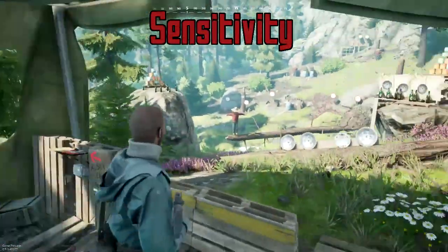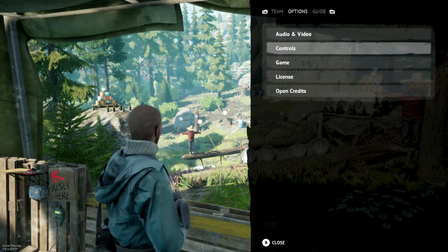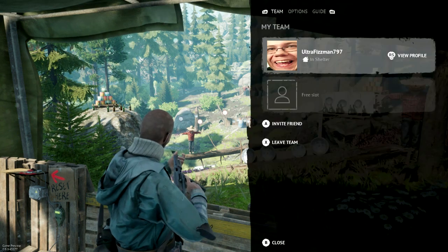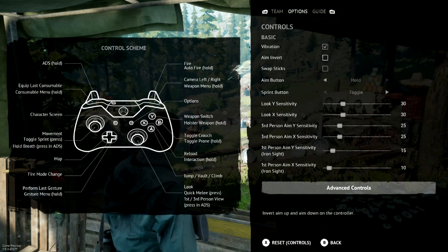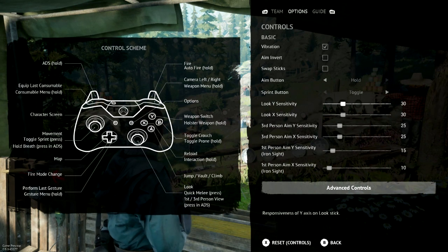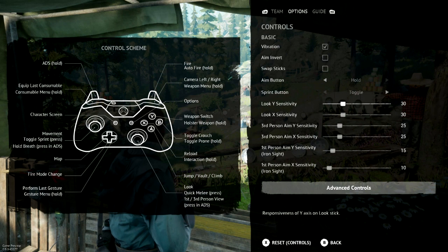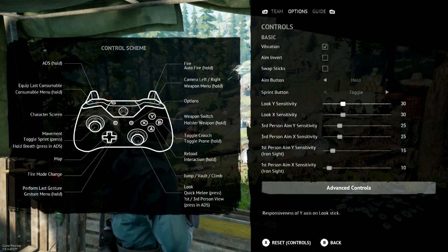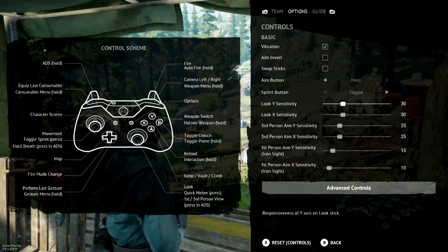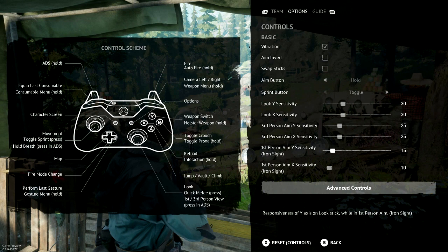Sensitivity is how fast you look around. My sensitivity is pretty low in this game — it's usually low in all shooters I do. If you press Start and go over once with RB and go down to Controls, you can find your Look Y Sensitivity and your Look X Sensitivity. I tend to keep them the same, but sometimes you want your Y a little faster, sometimes your X a little faster — it's all up to you. There's also the aiming sensitivity for third person and the first person aiming sensitivity.